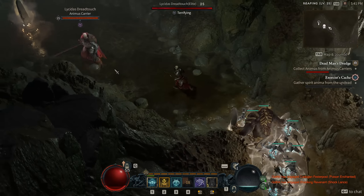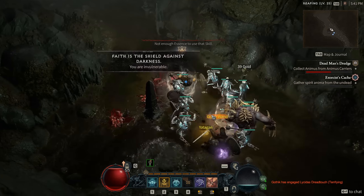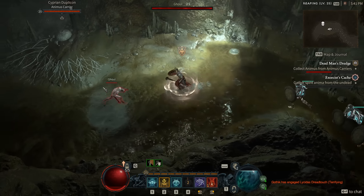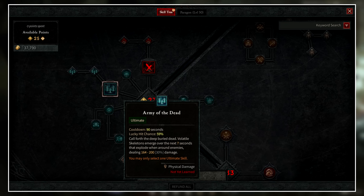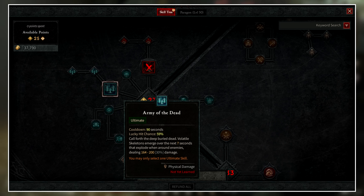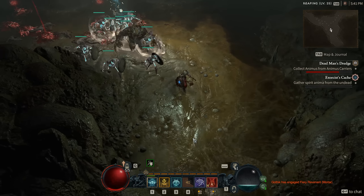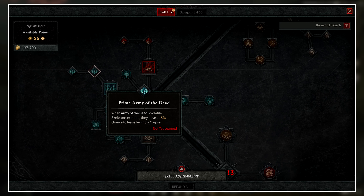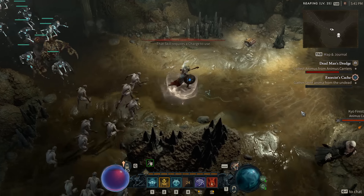Finally, we have the Ultimate category, which works differently from all other categories. Every other category lets you mix and match any amount of skills, but for ultimates you can only use one at a time. These have very long cooldowns but are incredibly strong. An example is Army of the Dead: 90-second cooldown, 59% lucky hit chance. You call forth the deep buried dead — volatile skeletons emerge over the next seven seconds and explode when near enemies, dealing a large amount of damage. An upgrade causes these volatile skeletons to have a 15% chance to leave behind a corpse when they explode, providing a decent way to spawn corpses, one of your main resources.